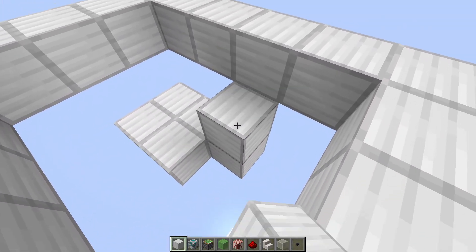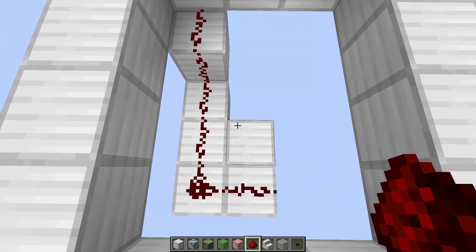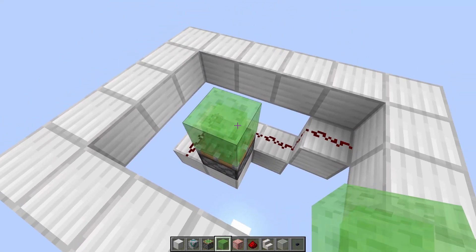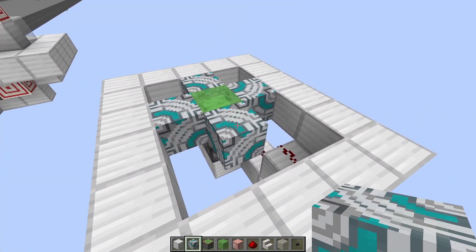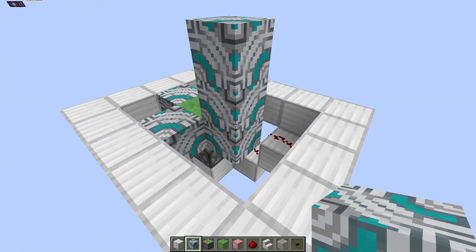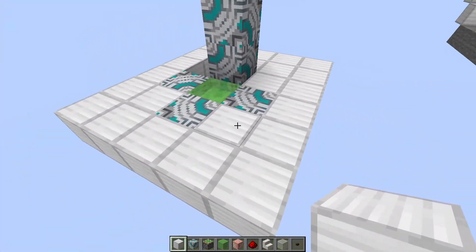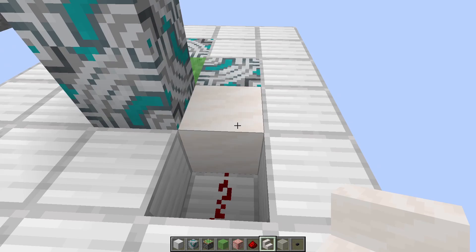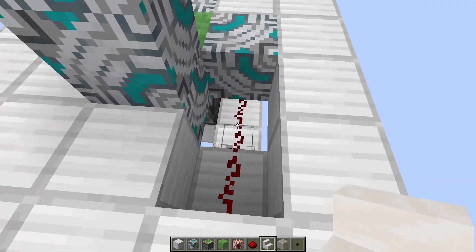Go back one more and up one, then place redstone in a very tall L-shape. Place a sticky piston with a slime block on top, then use any glazed terracotta to surround that slime block. Go two blocks up in the back end, then fill in these open holes with any block. Put an upside-down stair here — you could use any transparent block, but the stair blocks vision down into the depths of the machine.